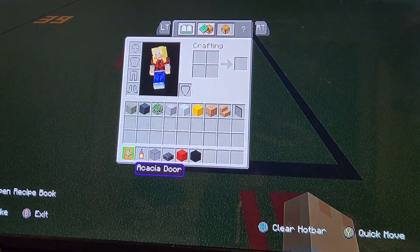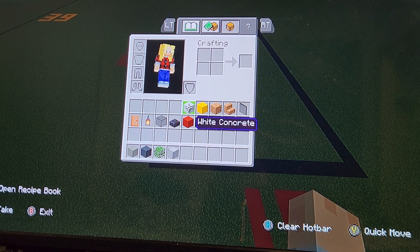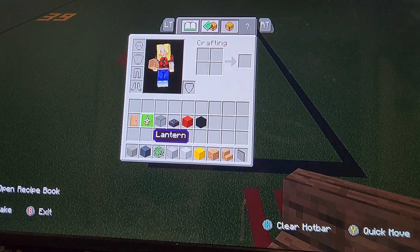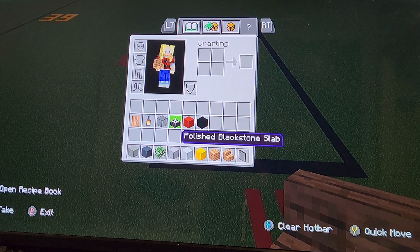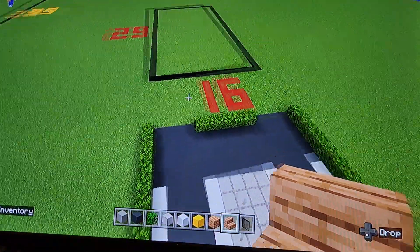For materials, you're going to need: light gray concrete, gray concrete, oak leaves, smooth stone, white concrete, yellow wool, jungle planks, jungle stairs, black stained glass pane. You're also going to need an acacia door — I'd recommend acacia but you can use any door. Lantern, black stained glass block, blackstone, polished blackstone slab, red concrete, and black concrete.